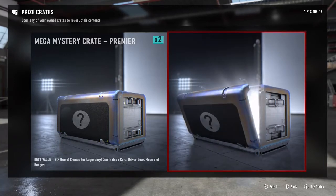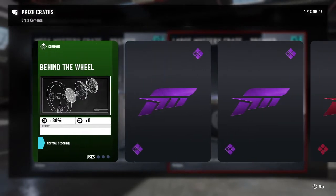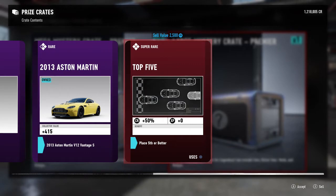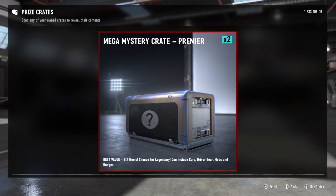Large mystery crate again — let's see what we get. Come on, one legendary please! We got Behind the Wheel award badge, okay. And that's the Merton, but I already have that — that's cool I guess. I'll go ahead and sell it; no reason to keep two. It probably doesn't go for very much on the auction house.